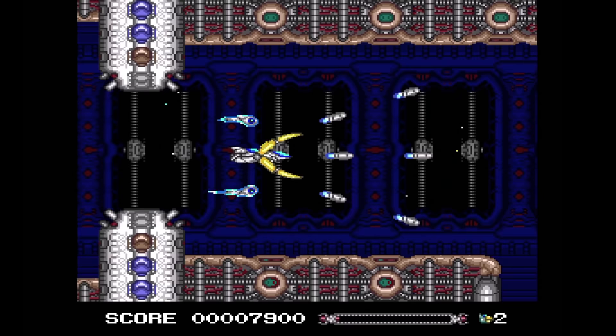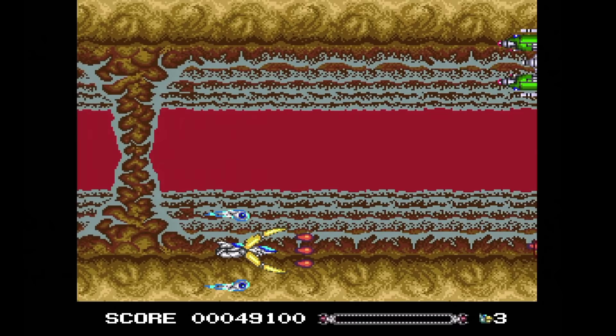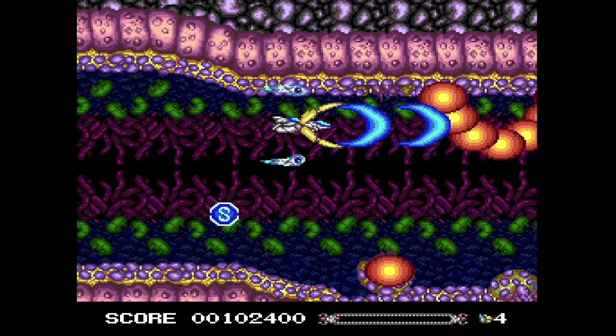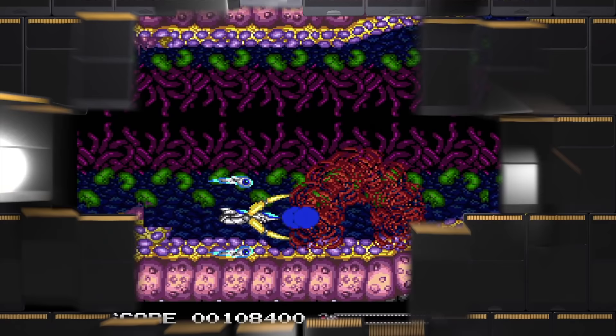Sinistron. This is a slightly above-average horizontal shooter. You can open your thingy up for a wide dispersal of your weapons or close it for a powerful and concentrated narrow shot. This stage certainly feels like it could use some parallax scrolling. I like it more than Psychosis, I guess.